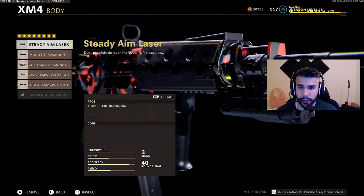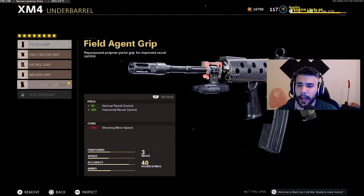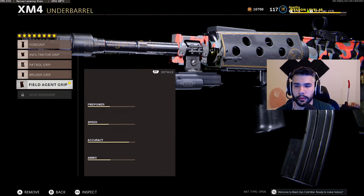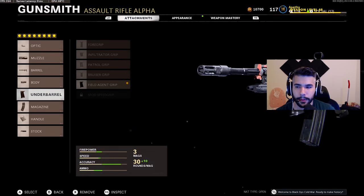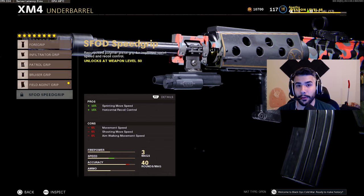The reason I'm telling you this now is because of what the other attachments do. For the body we're going to be running the Steady Aim Laser — it's something I'm allowed to use since I have Gunfighter on. This attachment is also not allowed in the competitive scene, but for pubs and to show you how dominant this class can be, you can rock that. For the undergrip we're going to be rocking the Field Agent Grip, for maximum recoil control — six percent vertical and a huge 20% horizontal. This is a no recoil XM4 class so you want to minimize recoil as much as you can.